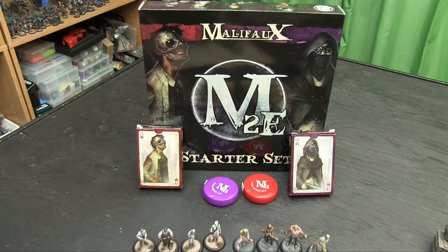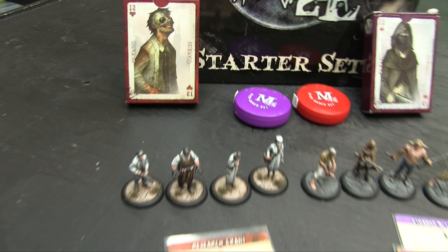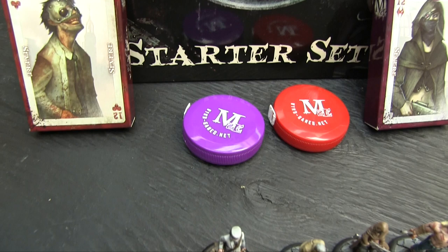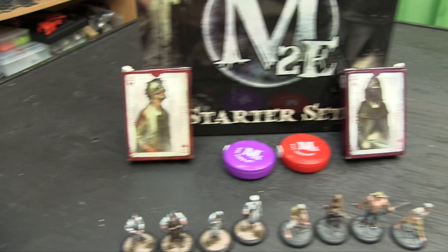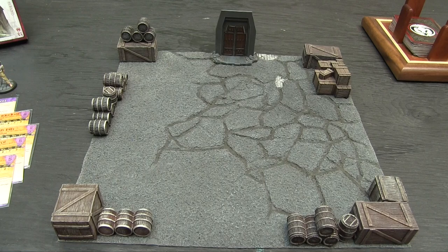Here is the M2E Malifaux Starter Set and all its contents. This is the Quick Start rules book — what you need to play. We've got four Guild models, all painted by Chris, and four Neverborn models painted by me. We've got the stat cards — all the rules for everybody plus two upgrade cards. A couple of tape measures in purple and red for measuring movement. You also get fate decks: a themed one for the Guild and one for the Neverborn. Terrain is not provided in the box, but you can play on any surface.